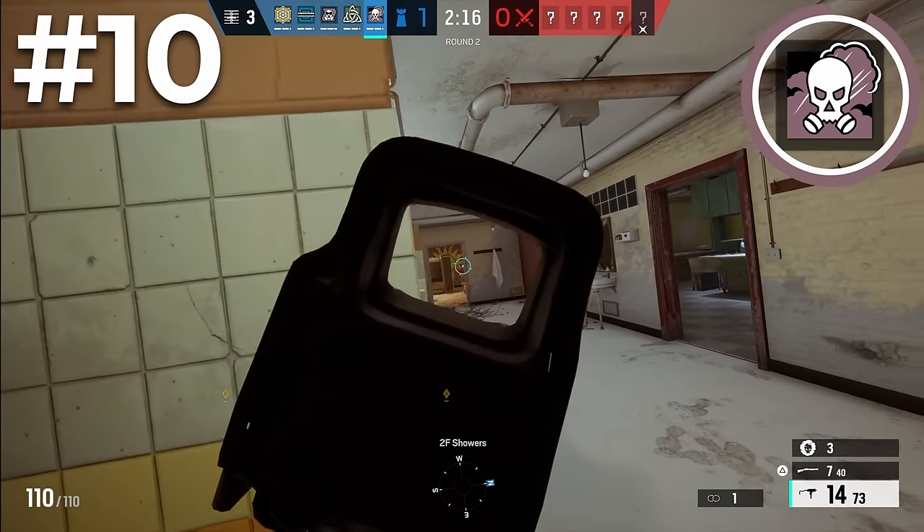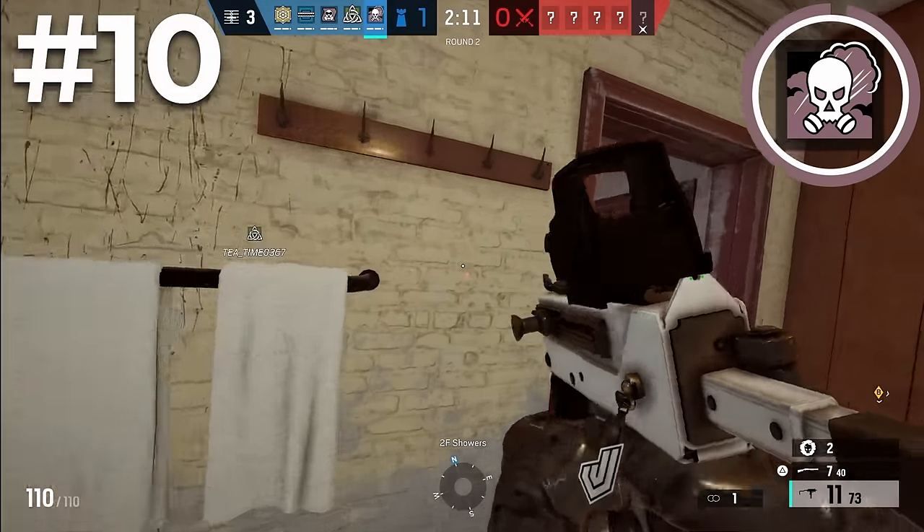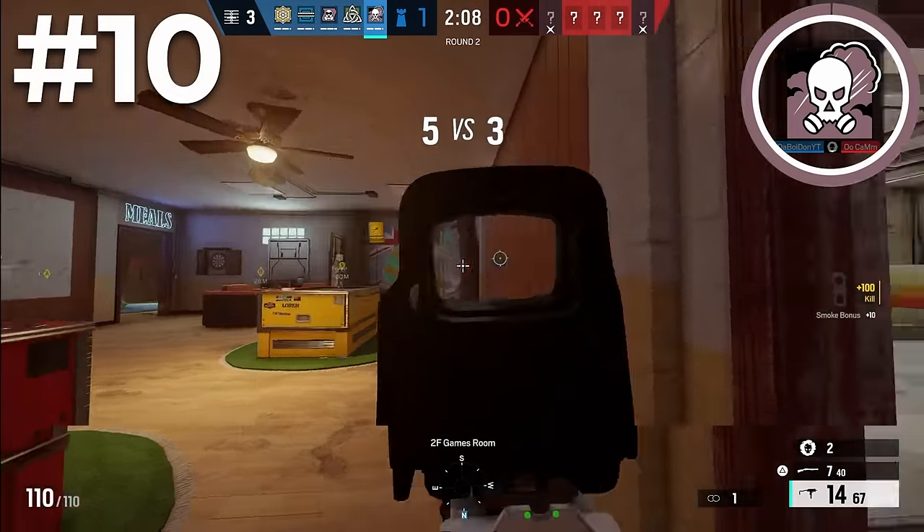Just make sure as Smoke you're using your smokes to slow the attackers down and waste more time. You only have 3 minutes in a round, so try not to die with smokes in your pocket as they're better off being used than not.